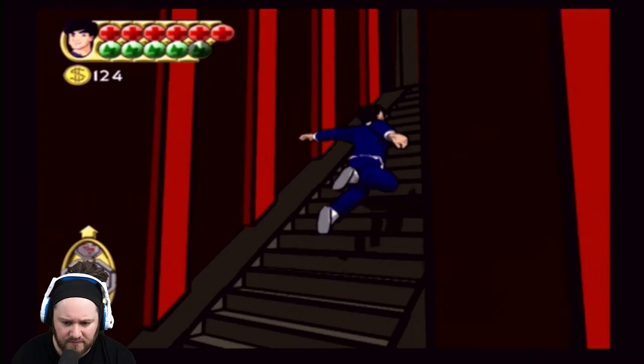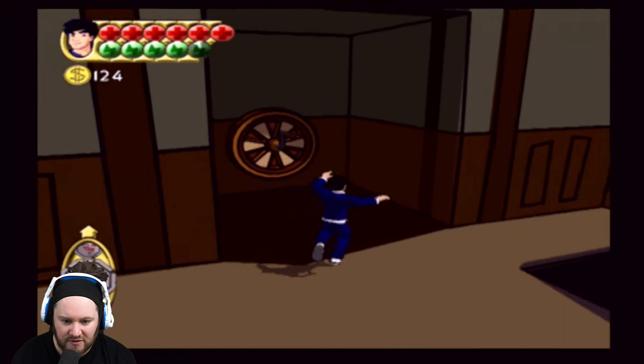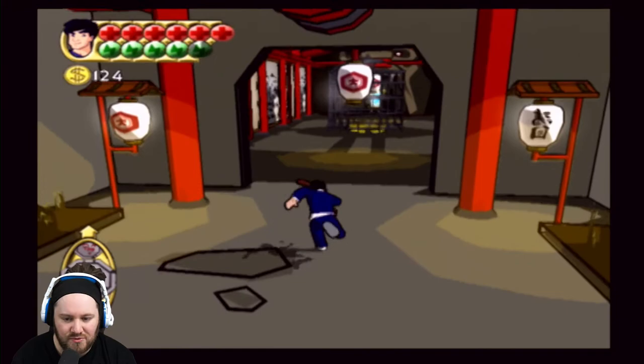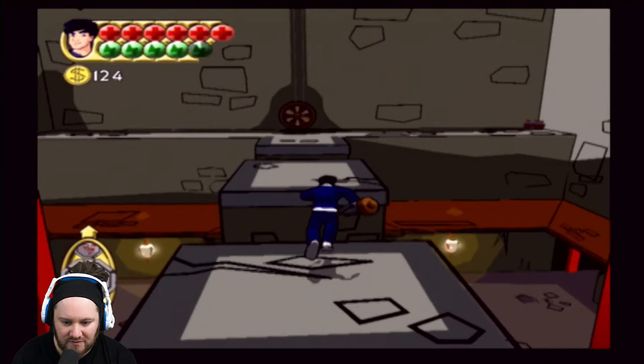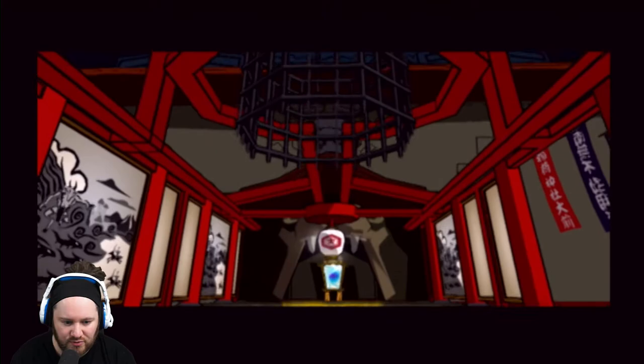Not a great deal but better than nothing. Jumping up the stairs isn't very good, is it? Let's go turn this wheel and then hopefully I can nick the thing from it. I've just nicked it - I don't even - fair enough. Don't drop down because that is going to be the worst. And then we can use the ethereal sheep talisman.